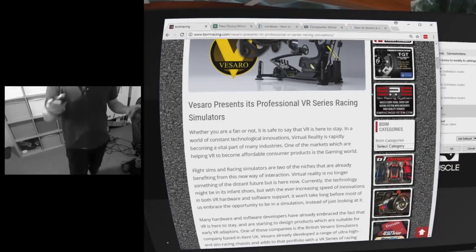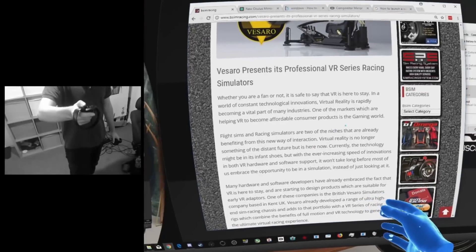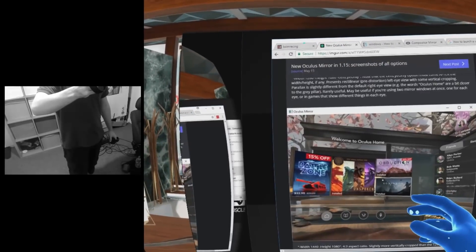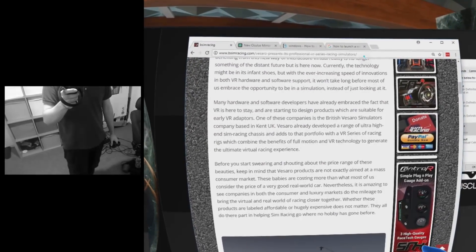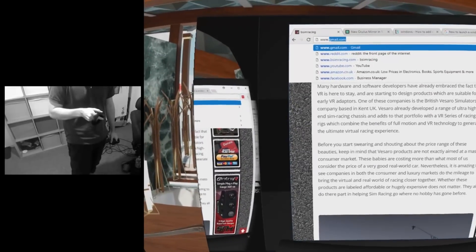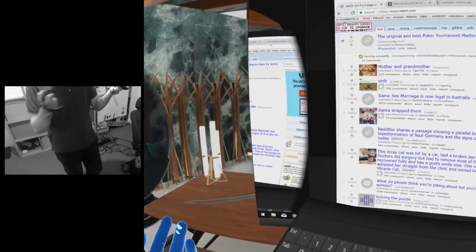We've got B Sim Racing and Visaro have a rather nice VR sim rig that we're just looking at there. You can browse websites — we're using the d-pad to move the scroll bar up and down, or you can obviously click with the mouse and drag it. You can click on the browser bar, go to new tabs, and you've got the ability to control things at a basic level. If you want to type something, click the keyboard and you can go to — let's hope no erotic websites pop up here — reddit.com, enter.